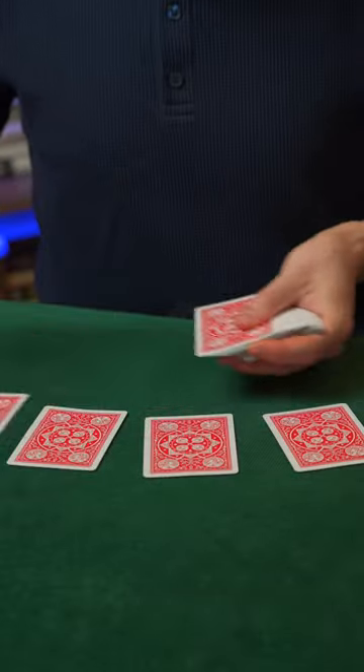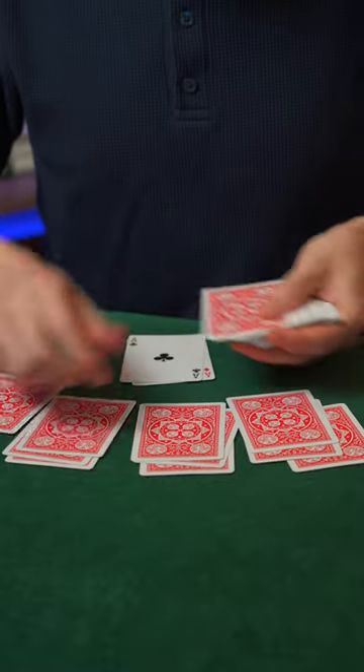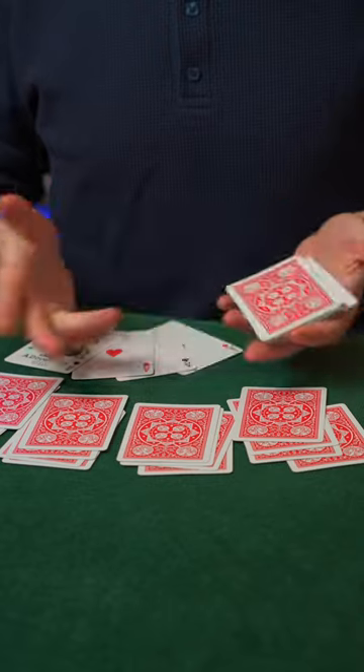Now I'm going to deal out a five-handed game of cards, and each time I deal to myself, I'm pulling an ace from the center. And that should be all four aces dealt from the center of the deck.